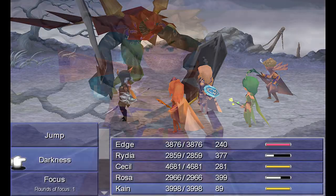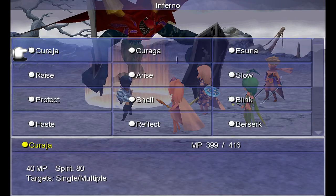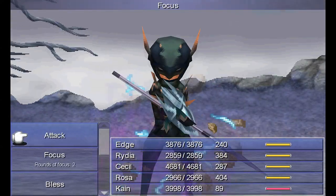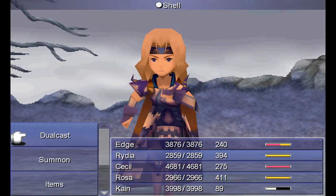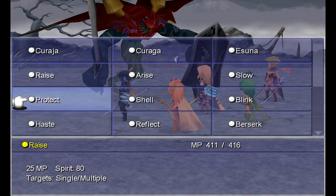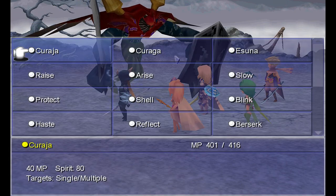I did put Limit Break on Kain — I don't know if that's actually going to do anything. He can heal himself in Inferno, too, so we've got to be careful with that. At the very least, we want to be able to do more damage to him than he can heal. And just for safe measure, I should put Blink on everyone.